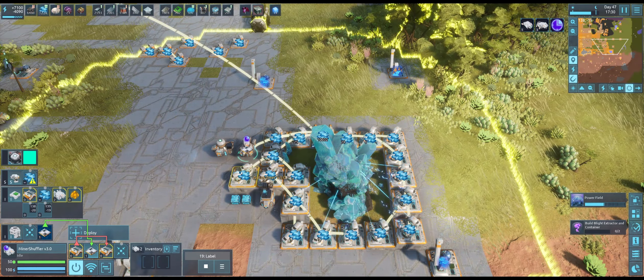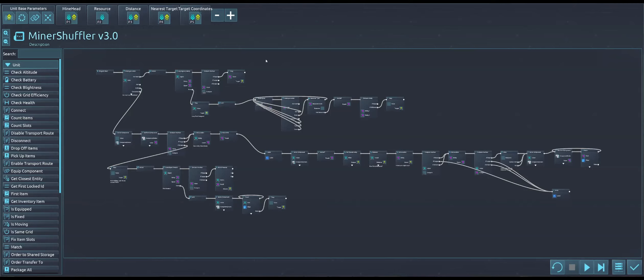Let's take a look at some of the logic that makes that happen. This is the total behavior zoomed all the way out, and it's basically three separate chunks. We're going to first check to see whether we have a minehead, and that's done in this data type switch, and if not, we'll find one. If we have a minehead associated, then we're going to either be finding an unused miner and acquiring it, or we're going to be taking that unused miner and finding a place for it in the network that we're beginning to establish.